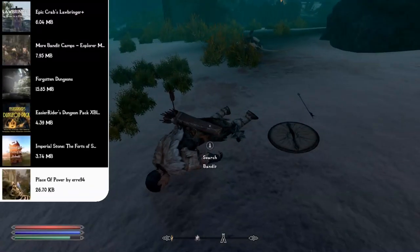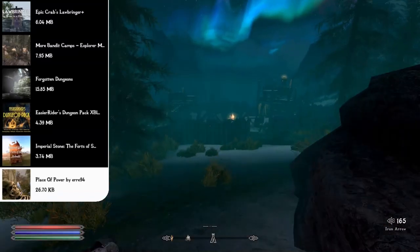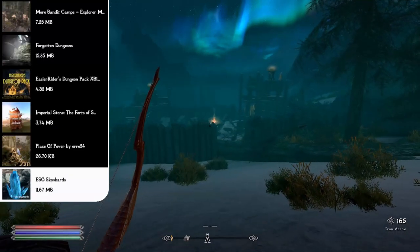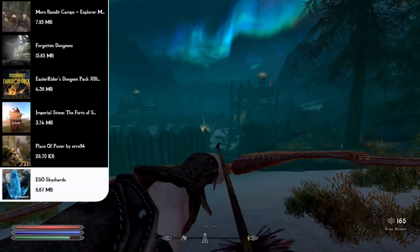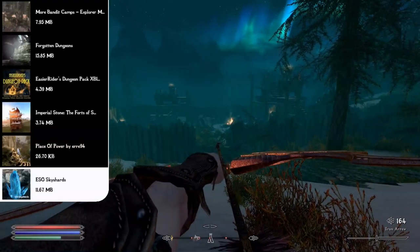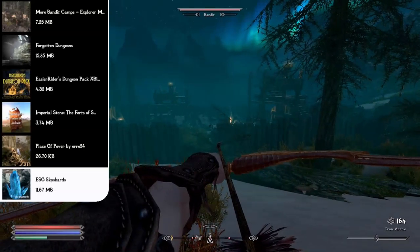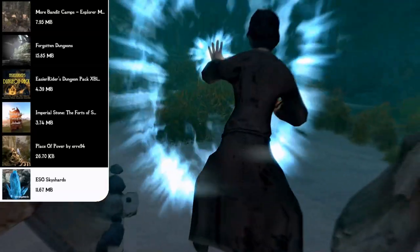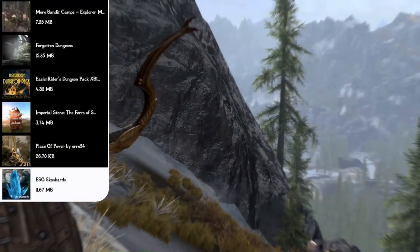The Imperial Stone Forts of Skyrim mod improves fort appearance with new structures and walls, dynamically changing decorations depending on which faction owns the fort. The Place of Power mod adds improved ruins, more clutter, and books with a backstory around the Standing Stones. The ESO Sky Shards mod ports Sky Shards from Elder Scrolls Online into Skyrim — collect 3 shards to earn a perk point. With 66 total shards across 6 per region, you can earn up to 22 extra perk points to spend on Ordinator perks.